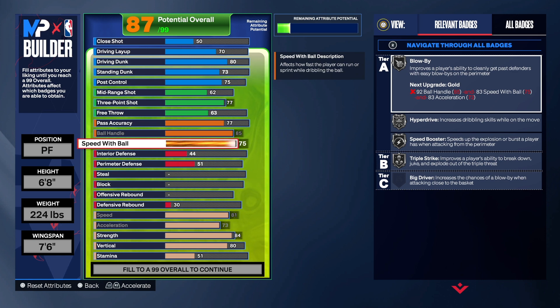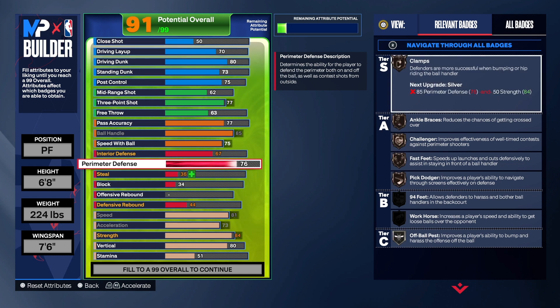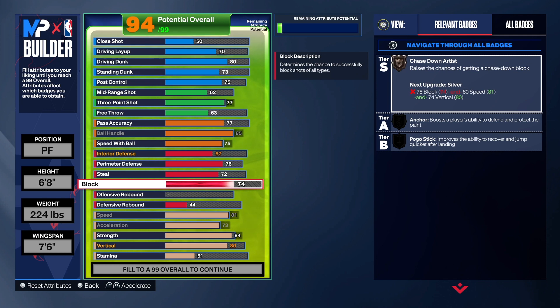For the interior defense on this build we're going to get that to a 67, because if you take it too much higher it will change the build name to a paint protector. I really wanted the interior defense higher but I couldn't do it. Perimeter defense we're going to get to a 76 — that gives us at least bronze clamp so you'll be able to slow people down on the perimeter. You also get ankle braces, challenger, fast feet, pick dodge, and all ball pass. For the steal we're going to get that to a 72, which gives us all bronze steal badges: glove, intercept, and right stick ripper. For the block we have an 87 — that's the sweet spot for block this year. You get gold chase down artist, anchor, and pogo, so you will be able to block some shots.